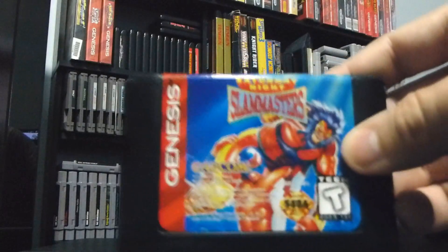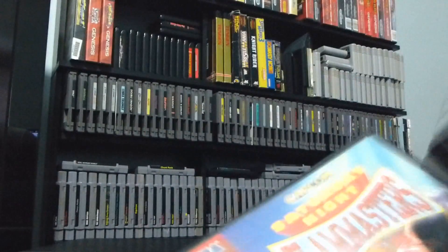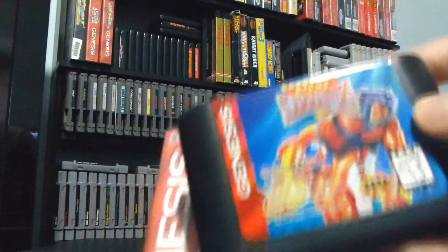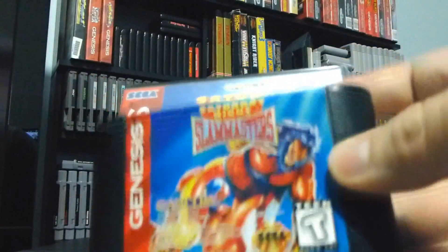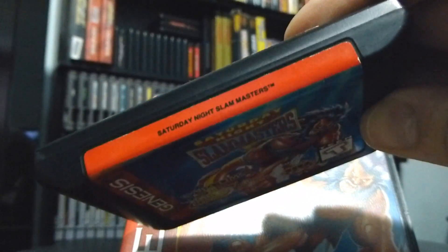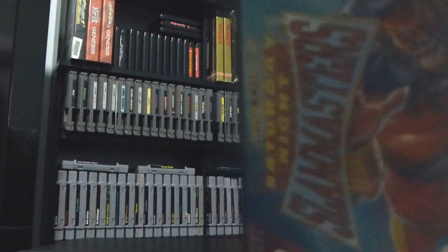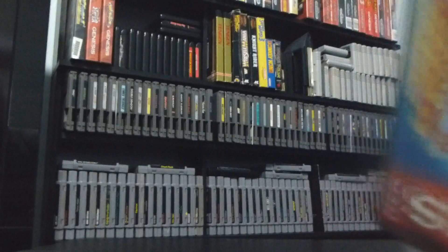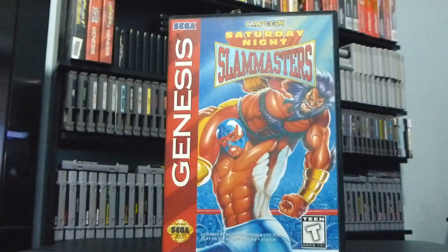The label art is basically the same thing that was on the front cover, occurring on the actual label. It's a lot more vibrant and has more contrast. There's your end label — it's a pretty light cartridge. It's rated T for Teen.